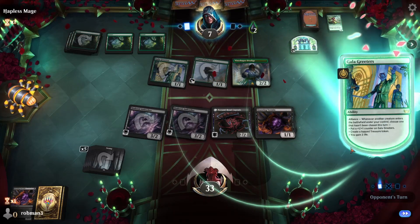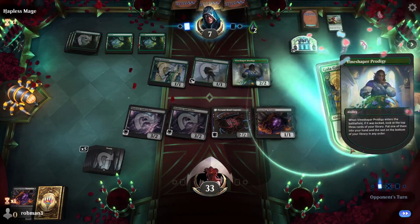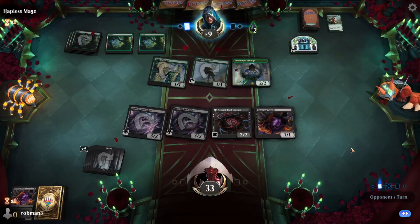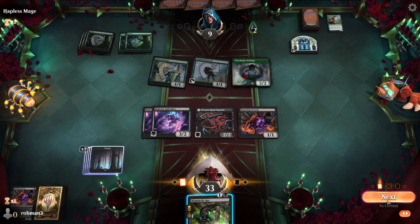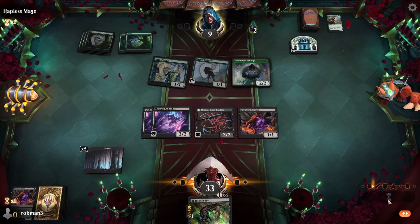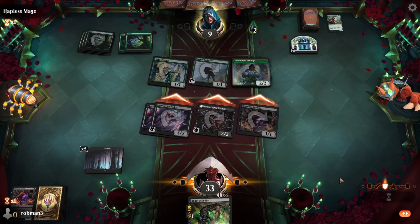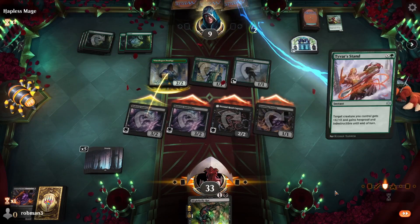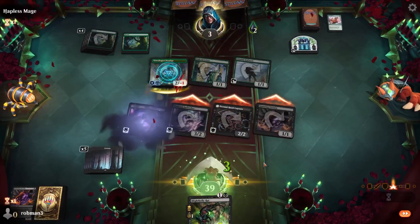We really need to get three poison counters to turn on some of our stuff. Opponent draws from Vineshaper Prodigy, gains two life back to nine, and passes back to us. We're fine trading creatures off. Opponent down to three.